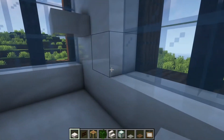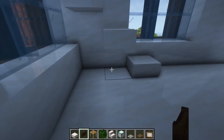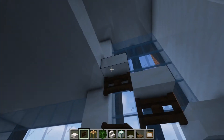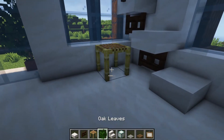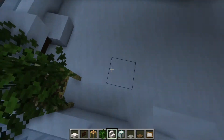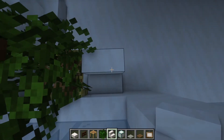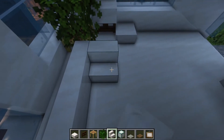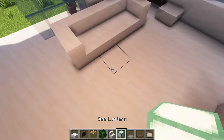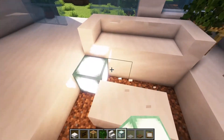For the stairs we're gonna use some slabs going down, then take the dark oak fence gates and put them like so. We can add some scaffolding here, put some oak leaves, then add some smooth stairs. Then one like this, one like this, and some slabs here, then remove this floor to put some sea lanterns.